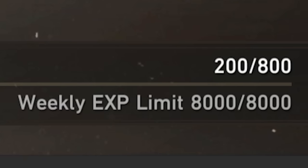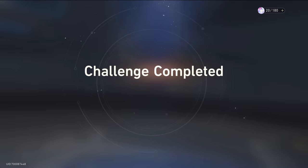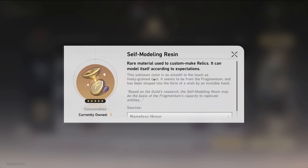Unfortunately we've reached our weekly limit, so we can't even get to battle pass 40 unless we spend 10 more Trailblaze power. Let's just do one run here. In Genshin this doesn't count towards the weekly limit, so I was hoping this also doesn't — and it doesn't, thank God. But yeah, we got the self-modeling resin.